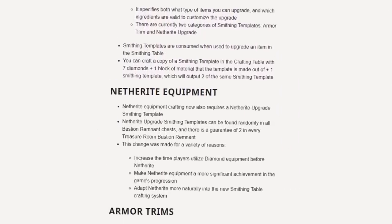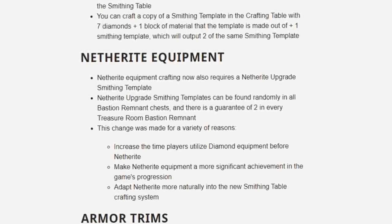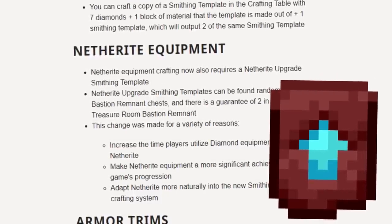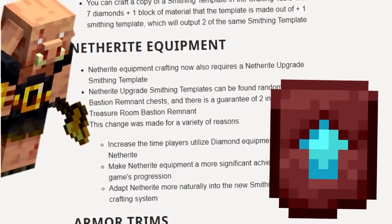In snapshot 23w04a, an intriguing change was made. A brand new item called the Netherite Upgrade Smithing Template was added to the game, and an interesting way to get this item was added as well.